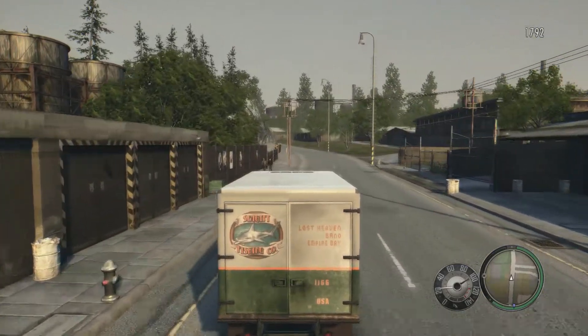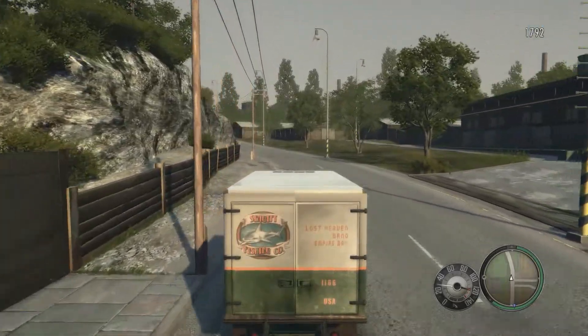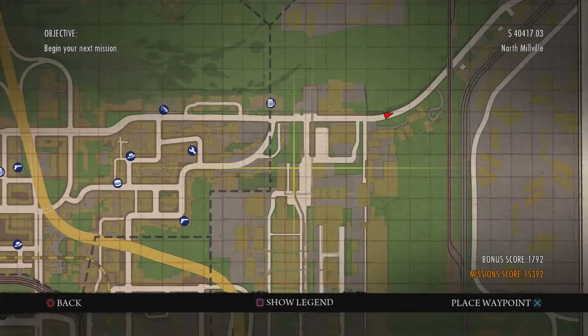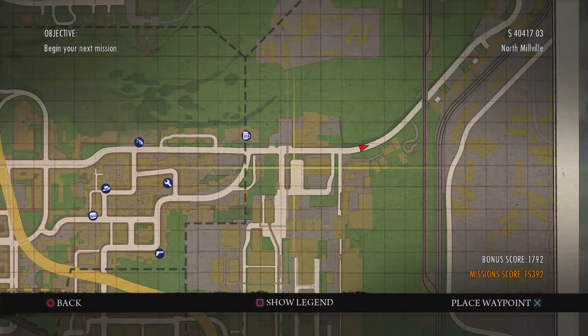Now, if you've played the story, you probably know where the Greasers Hangout is. It's like right down the road from where I just picked up the truck. And where you can pick up the truck is right about here in this area — sorry, my joystick messed it up, but you can pick it up right here in this area.